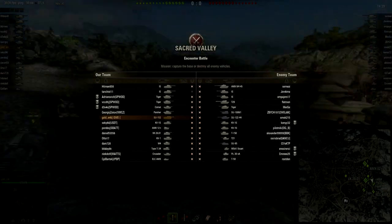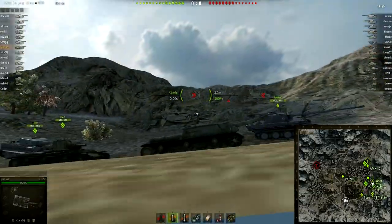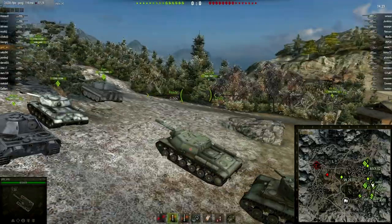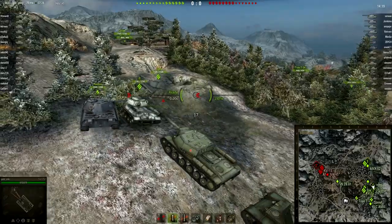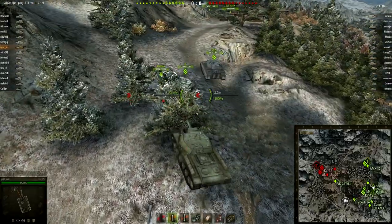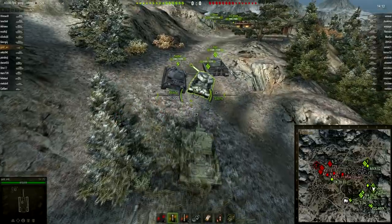We're on the map named Sacred Valley, encounter mode — so the capture is where you can see it. Actually this is the better way to play this map in encounter, I think. It's a tier 7 game; at least half of the teams are tier 7s, then tier 6s and 5s, and lower tier scouts mainly.